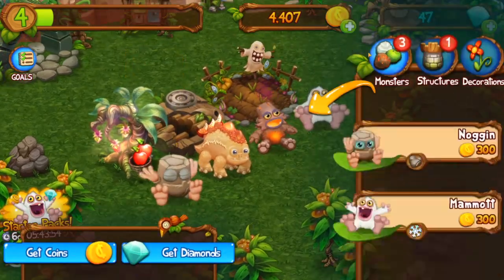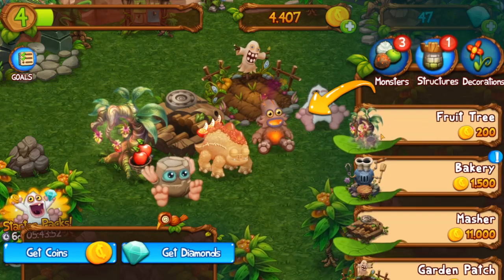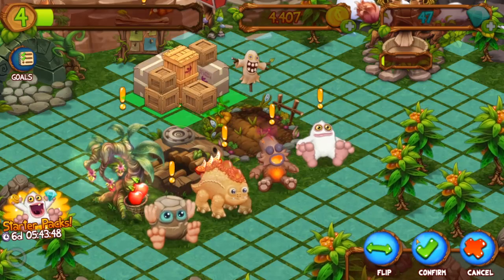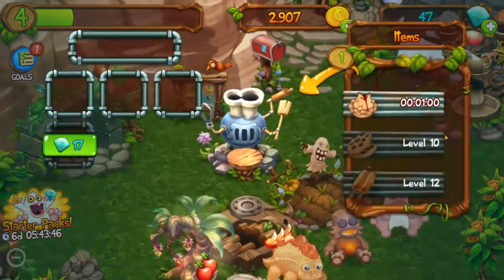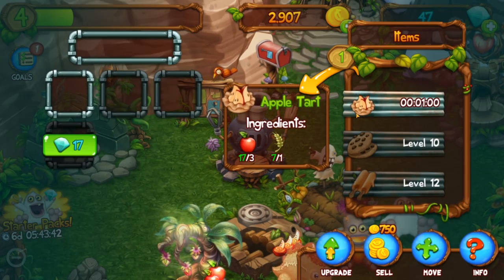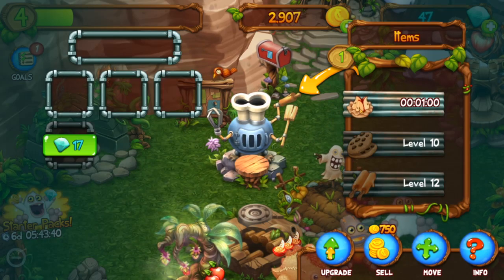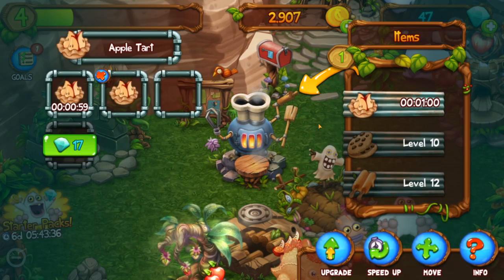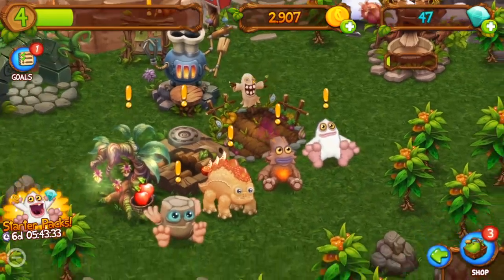We're supposed to place a bakery, so let's go ahead and do that. Let's go to structures — baker — and place it right there. We have our first baker and we can make apples. It costs 17 apples, three apples, and one wheat. Let's make three of them — they take one minute. That's going to take a while.